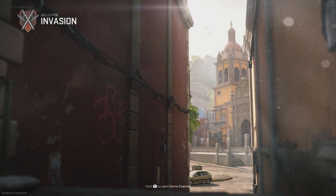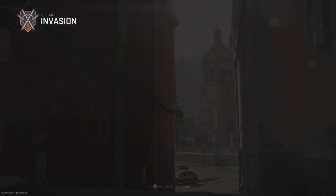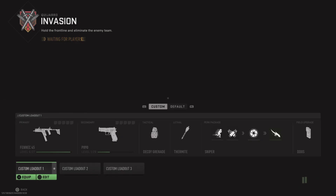To start this glitch, head into Invasion or Ground War and look for the map Guiaro. Big shout out to the founders who found this one, so go check out their channels in the description.